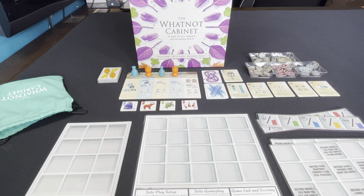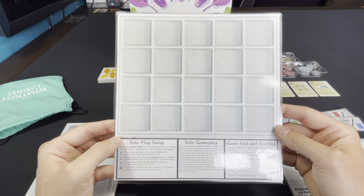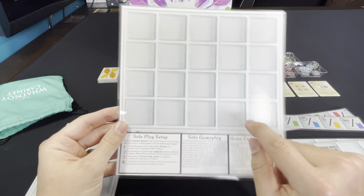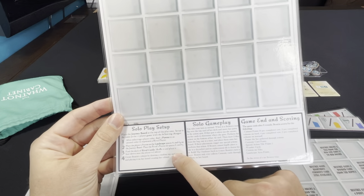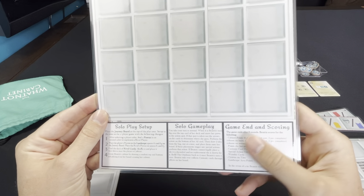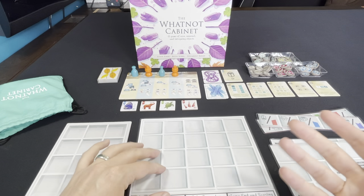When you go to BGG and look in the file section, you're going to see a PDF. I do not have a low ink version for this because it doesn't take a lot of ink. You're going to get rules in the PDF as well as a couple of pieces of paper. One is going to be the Automa. Her name is Beatrix. Her player board, this is her cabinet, and there's going to be some solo play setup reminders, solo gameplay reminders, and game end and scoring down here so that you don't have to constantly look back at the rulebook, although there isn't a lot to it.